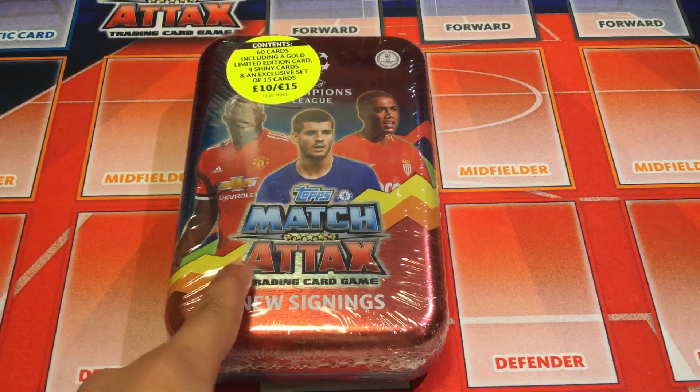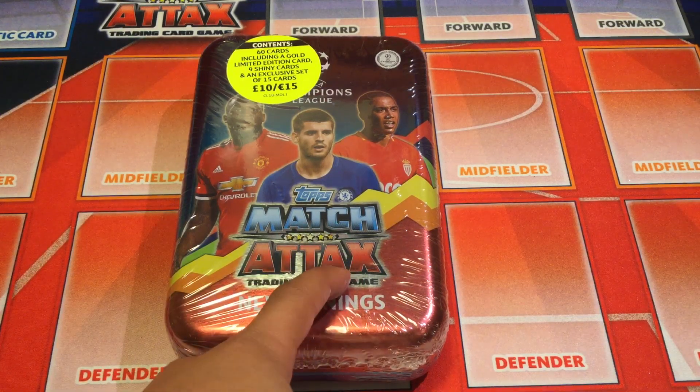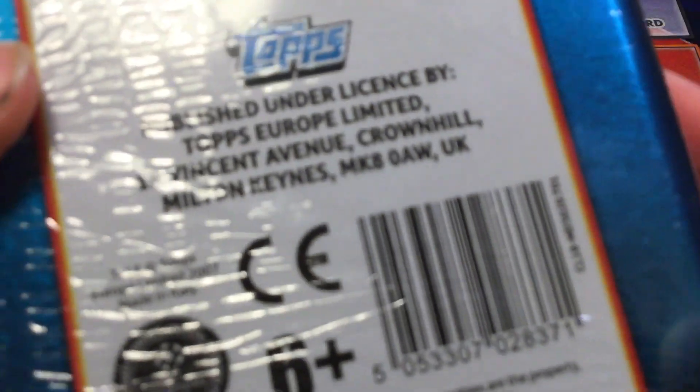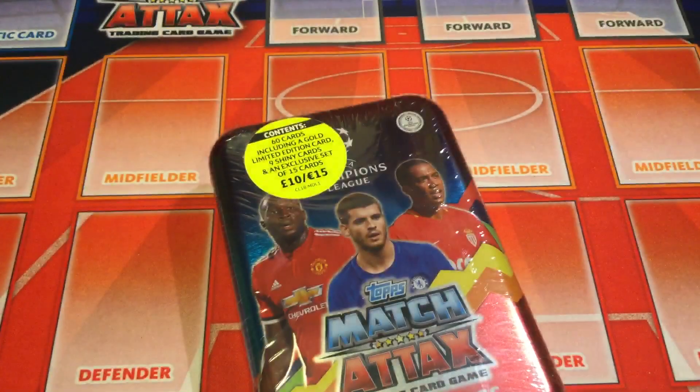So today, as I already said, we are opening a mega-team of the new signings. The players on the front are Lukaku, Morata, and Monaco players. It is £10 or €15, contains 60 cards including a gold limited edition card, 9 shiny cards and an exclusive set of 15 cards. There are no odds on the back, so we will get straight into this.